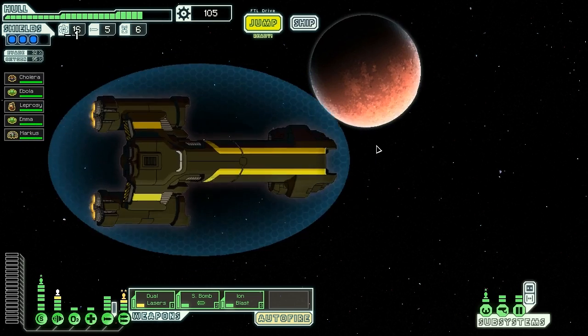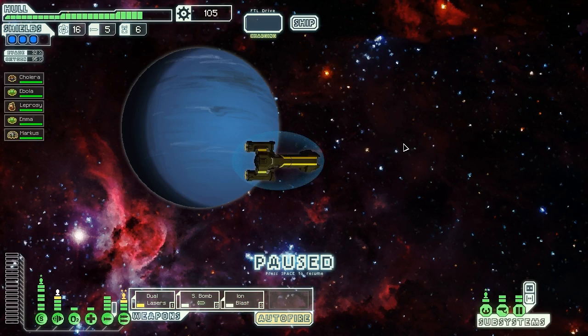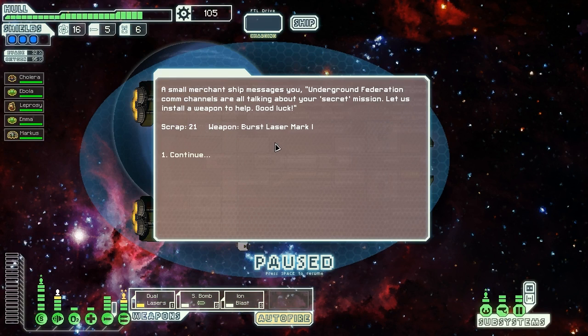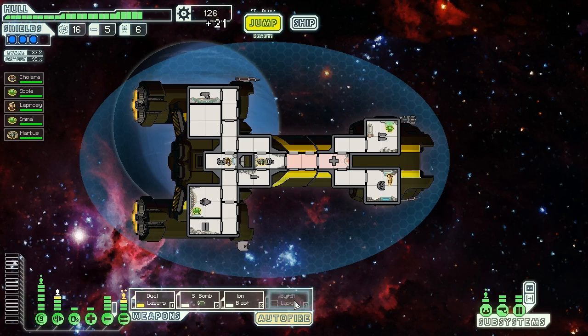We jump to the exit. A small merchant ship messages us — underground Federation comm channels are all talking about our secret mission. They install a weapon to help: 21 scrap and a Burst Laser Mark 1. Unfortunately, that's the worst burst laser — Burst Laser Mark 2s take two power and fire an extra laser, with no extra power cost for more damage. My dual lasers are just as good and only cost one power, but hey, we can sell it.